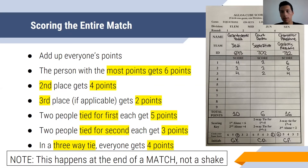In a two-player shake, first place gets six points and second place gets four points — nobody gets two. If two people tied for first, meaning they had the same number of points, they each get five. If you're tied for second, each person gets three points. If there's a three-way tie, meaning everybody has the same exact score, then everybody gets four points. If there's a tie in a two-player match, they both get five points. Remember, this whole protocol happens at the end of a match, not at the end of a shake.